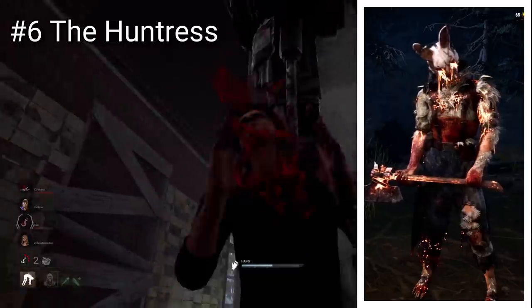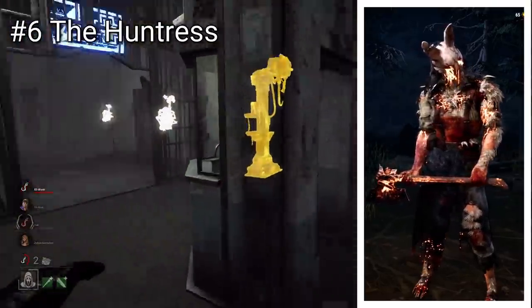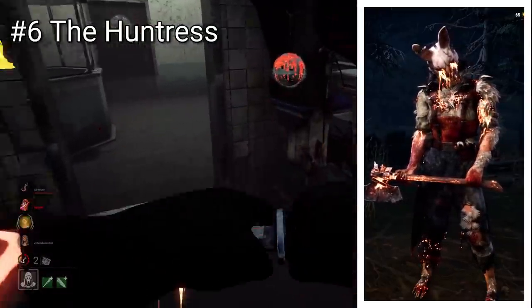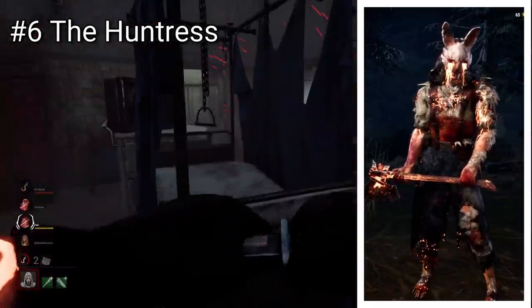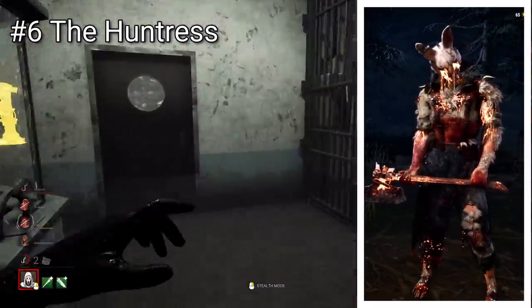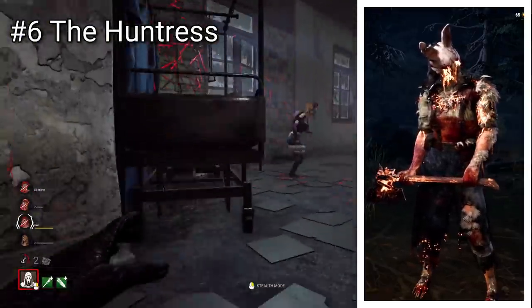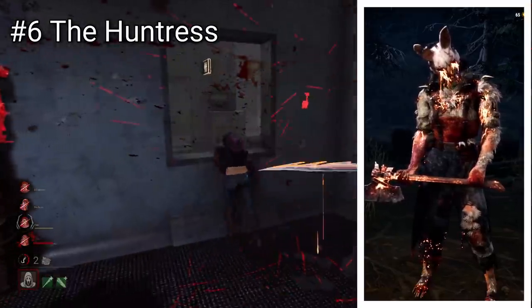Huntress has a relatively interesting skin, keeping her model relatively the same with a few alterations, such as the erratic patches of hair that cover her body, making her look all the more animalistic. I also like when these skins have the Blight dripping out of the mask's eye holes — that just looks cool more than anything. Overall, this one gives off a pretty chilling vibe while staying quite true to the Huntress and her character. It's a very well done but still quite simplistic skin.